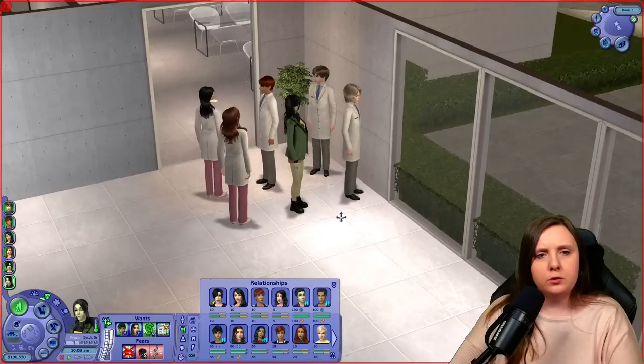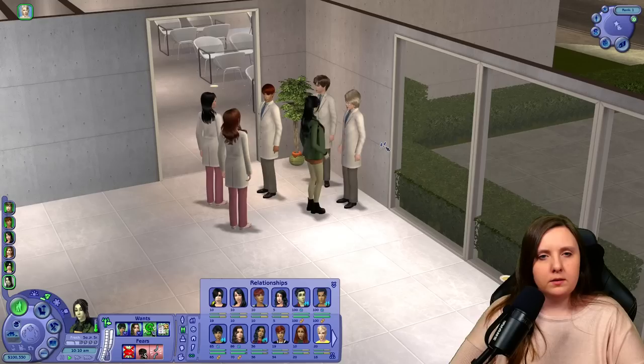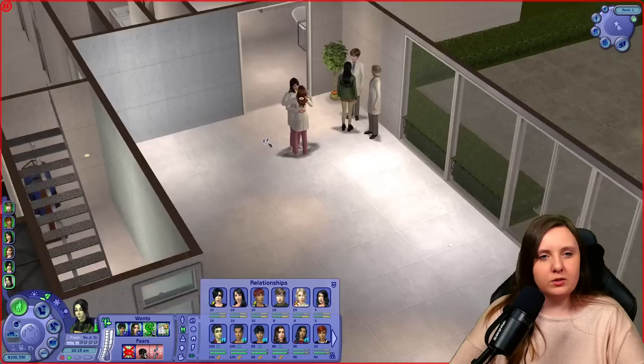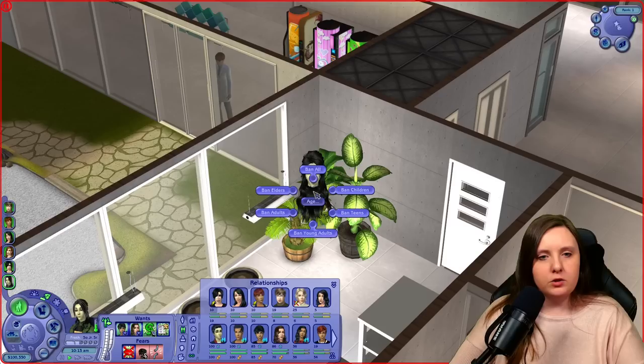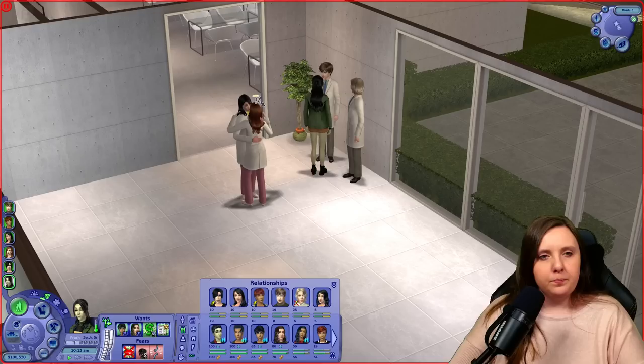For now I guess she will not be allowed in the lab room because she needs her lab coat, but she could be upstairs and work on stuff and maybe help Alexander out. It's her first day at work, so let's have her introduce herself to everyone. Alexander can go ahead and go to the lab as well. I need to get the visitor controller out — let's adjust it: age ban all, NPCs ban all.